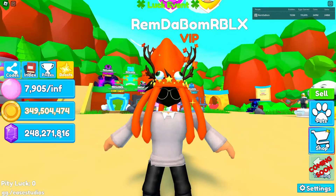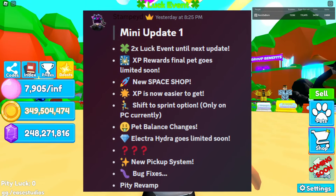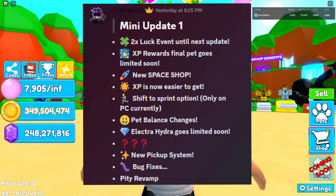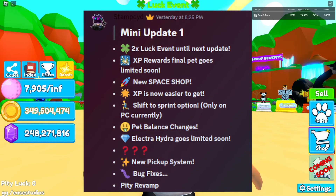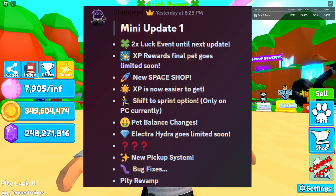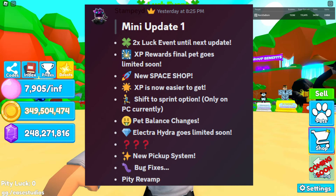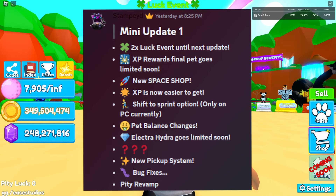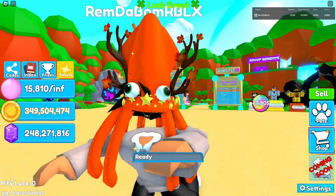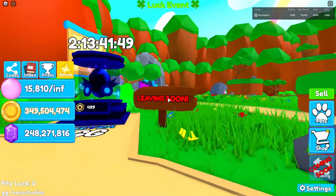Let me show you everything new in Update 0.5. We have a 2x Luck Event until the next update, which is on Saturday at 11 a.m. There are XP rewards, and the final pet will go limited soon. There's a new Space Shop, XP is easier to get, a Shift to Sprint option (PC only right now), pet balance changes, the Electra Hydra Robux pet goes limited soon, a new pickup system, bug fixes, and a pity revamp. My pity is shown at the bottom, and the luck event shows a timer of 2 days and 13 hours by the egg.